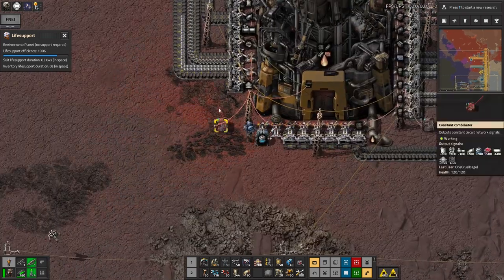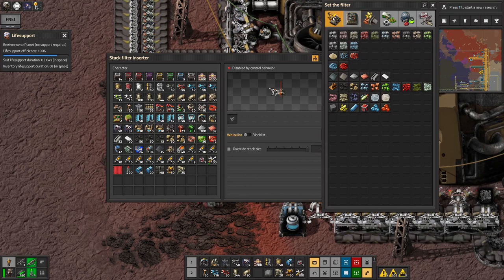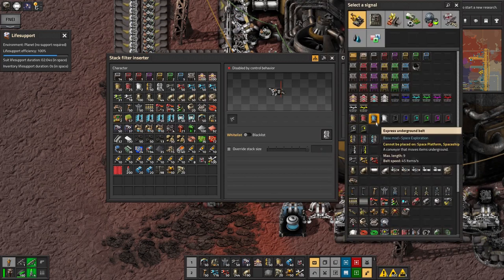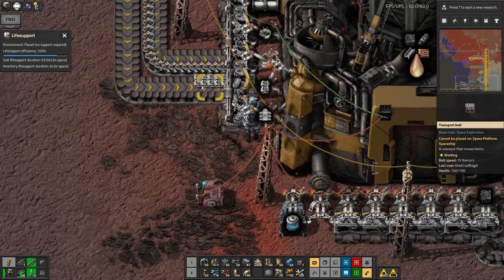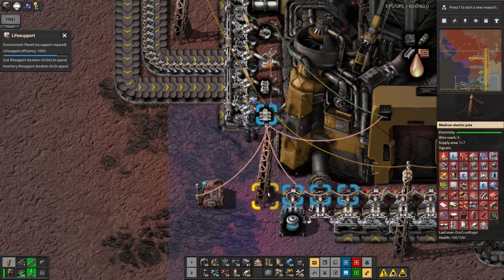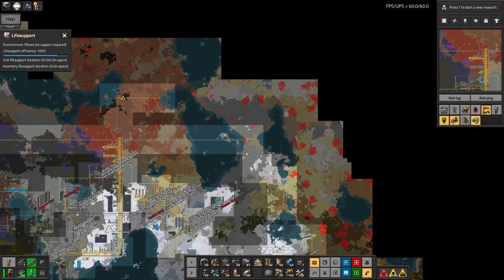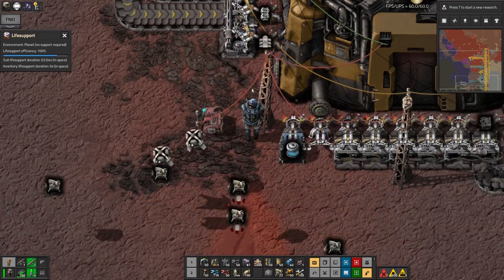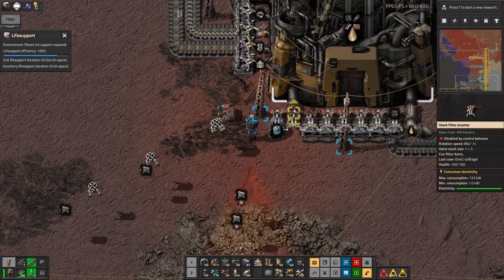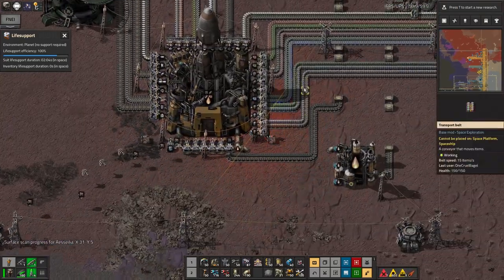The space splitters are coming in here but I haven't set this inserter up yet. I'll set it to only transfer space splitters and only do so as long as space splitters is less than zero. Now it's putting them in - the negative has dropped down to minus 67, so it's gradually filling up.